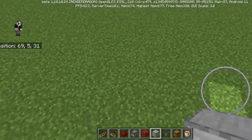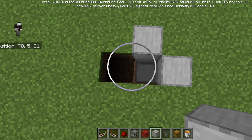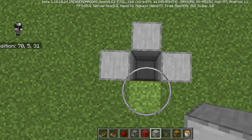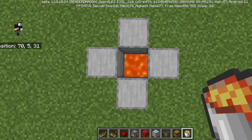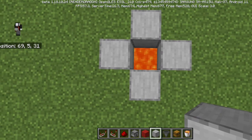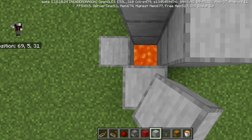Basically you're gonna start by digging a 2-deep hole, putting in a block that will catch some fire. Dirt's perfectly fine, it's just that dirt's not cool. Then you can go toss a lava bucket. Go up two more past that, so it's a 4-deep hole.